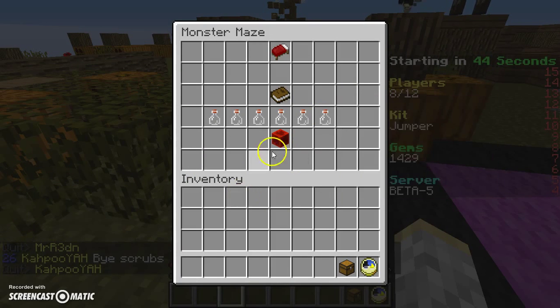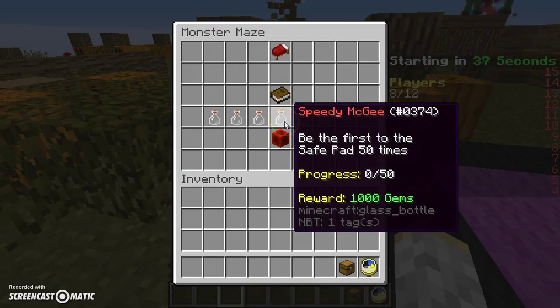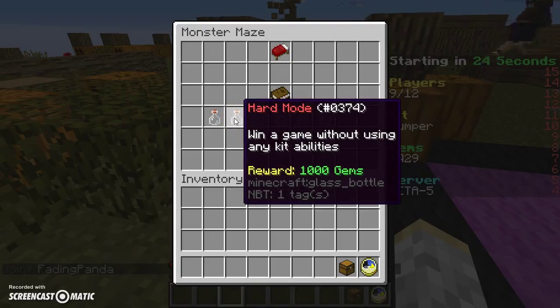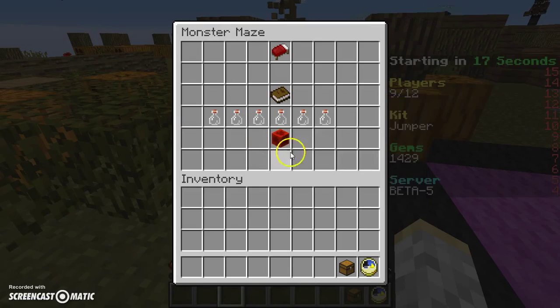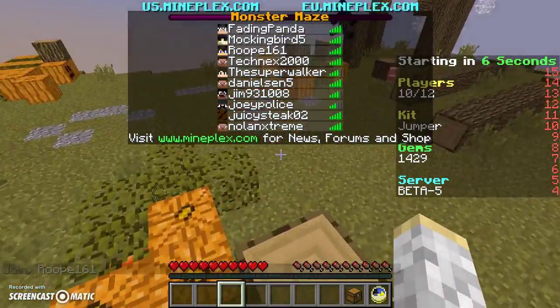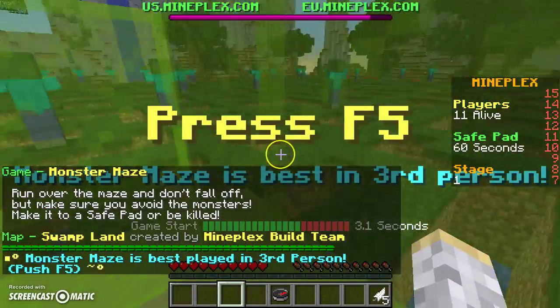One achievement is to get hit by a monster and land on a safe pad, which is really hard. Another is to survive past the 10th safe pad. Then there's 'Be the First' 50 times. There's 'Ninja' — win a game without touching a monster. 'Hard Mode' — win a game without using any kit abilities. And 'Maze Master' — win 40 games of Monster Maze. I don't think I'll be able to achieve any of those today.